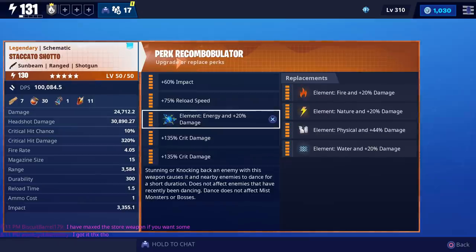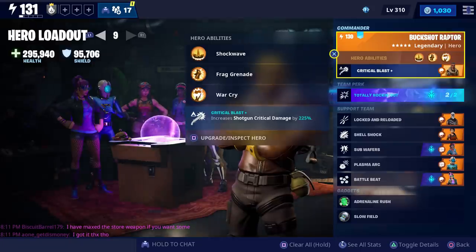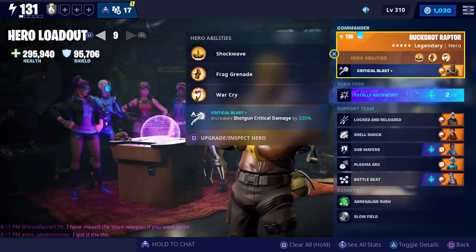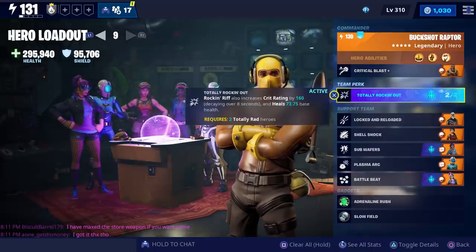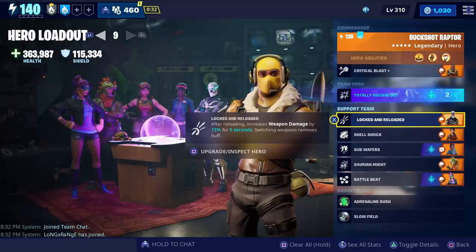We just maxed it out and I only had enough re-perk to change the element to energy, and we also changed the last perk to crit damage. For our loadout, we're going to test it while using Buckshot Raptor because he increases our shotgun crit damage, and we're also going to try it with the Totally Rocking Out team perk.